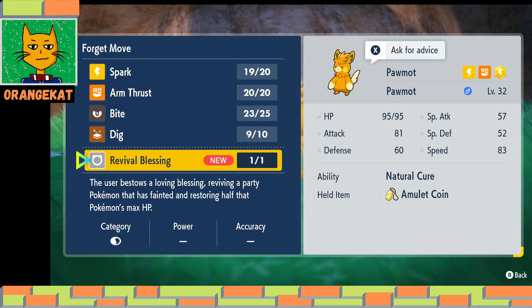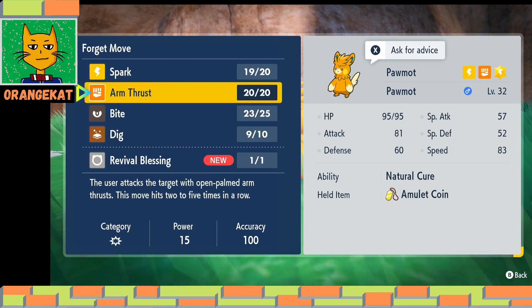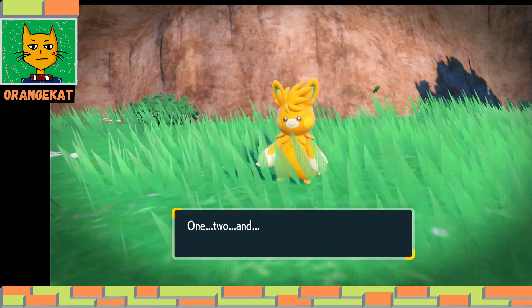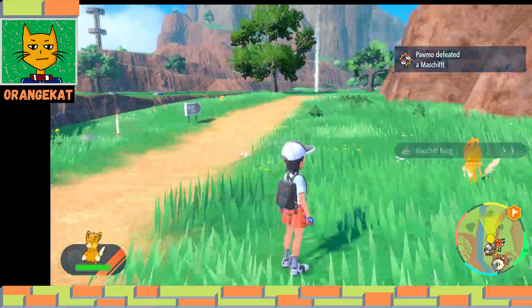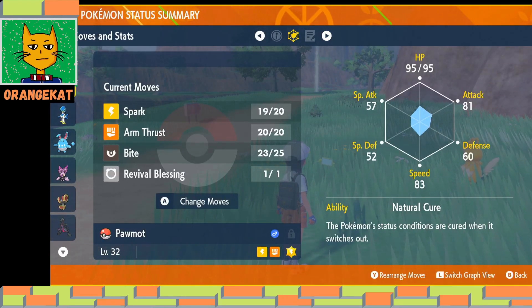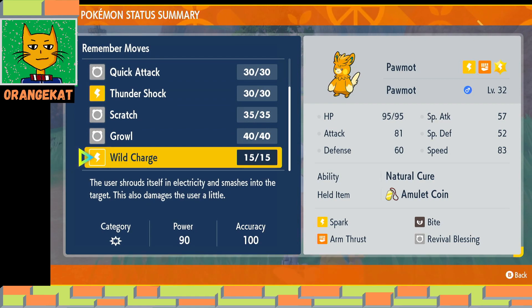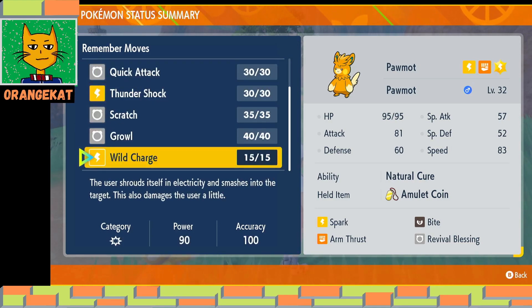A revival blessing is basically getting a Pokemon back to life. And if you need a Pokemon to remember moves, or moves they learned in specific evolutions, just select change moves, then remember moves, and you can see everything they've learned - either by evolution, by leveling up, or with the TMs you used.